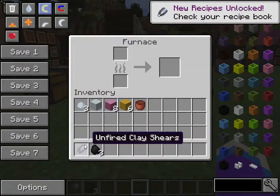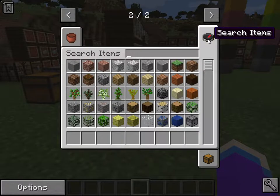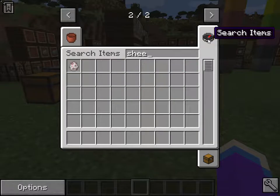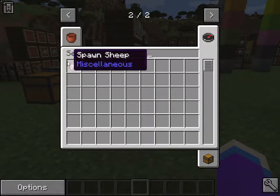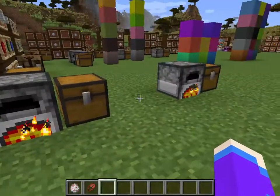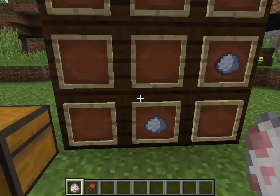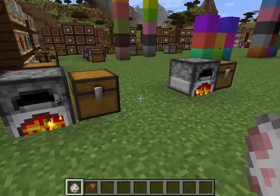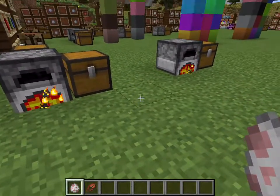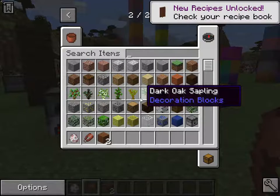Next are clay shears — again, no iron needed. You just need two pieces of clay. You get the unfired clay shears, fire them in the furnace, and you're done. This is the perfect early-game way to get wool for a bed: just get a furnace going, two pieces of clay, not hard at all — you don't have to go looking for iron.